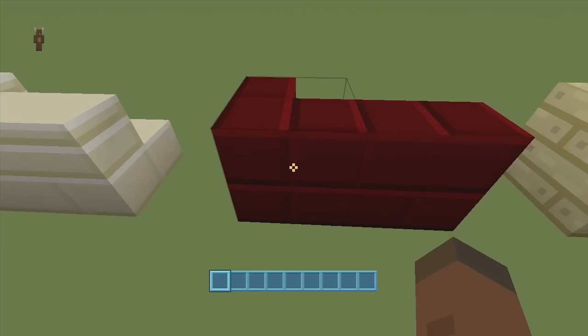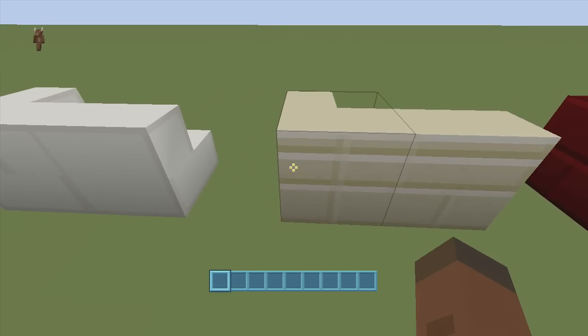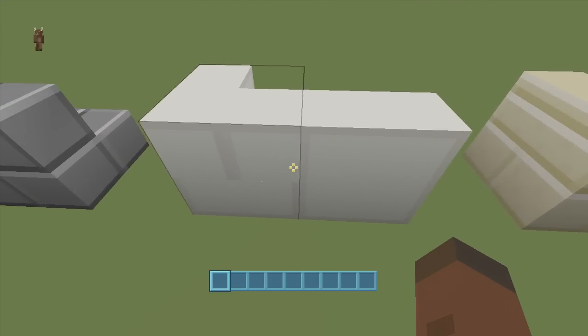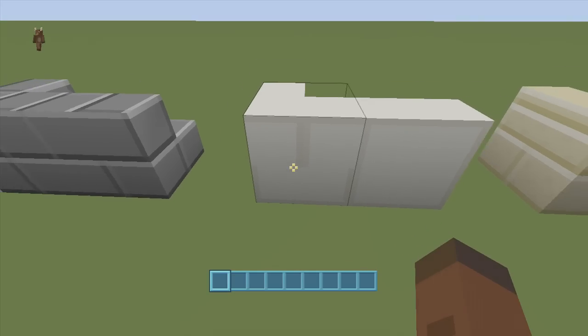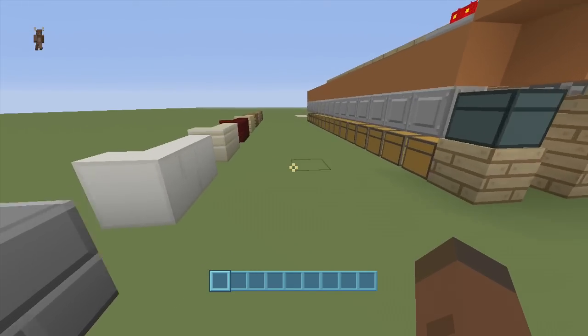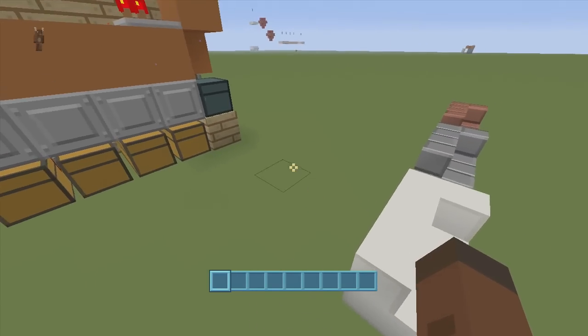That looks weird and it's not supposed to be doing that — it has to be fixed by 4J. There should be no lines whatsoever going through the blocks, and it's happening to stairs and bricks as well. So if you're going to be doing this, I highly recommend using wood right now. If you're on PC you can use whatever you'd like, and hopefully the next update gets this fixed.